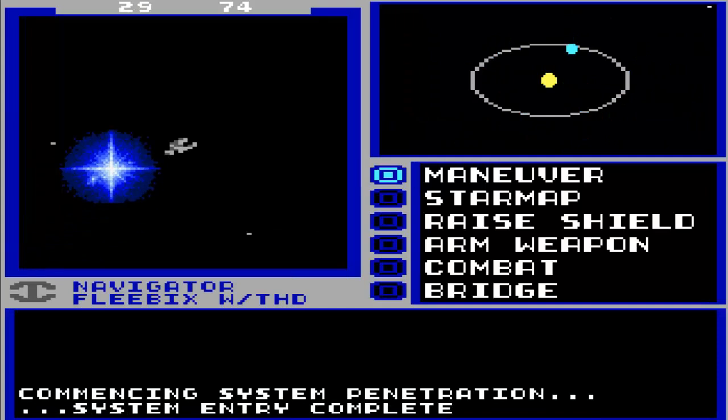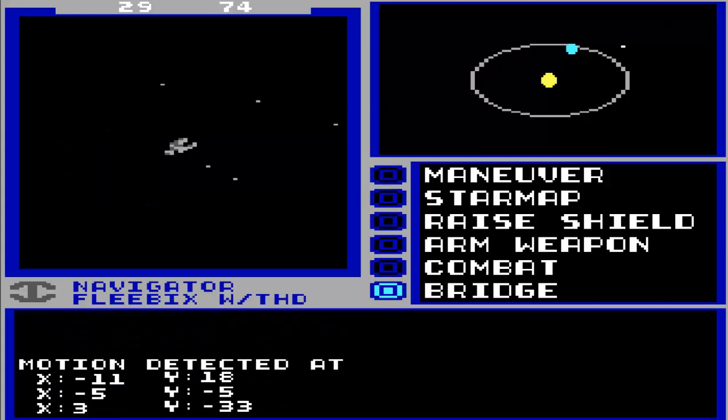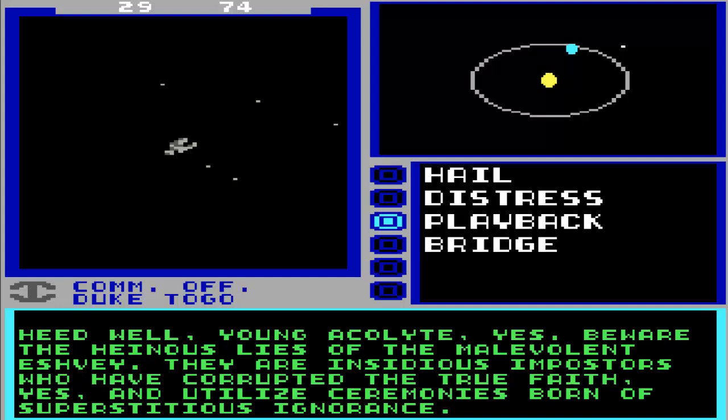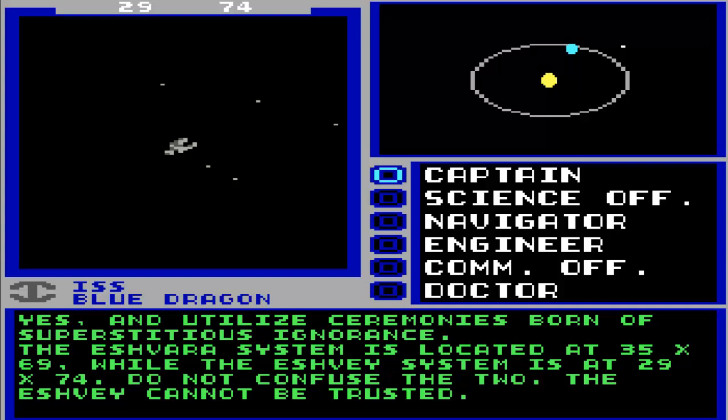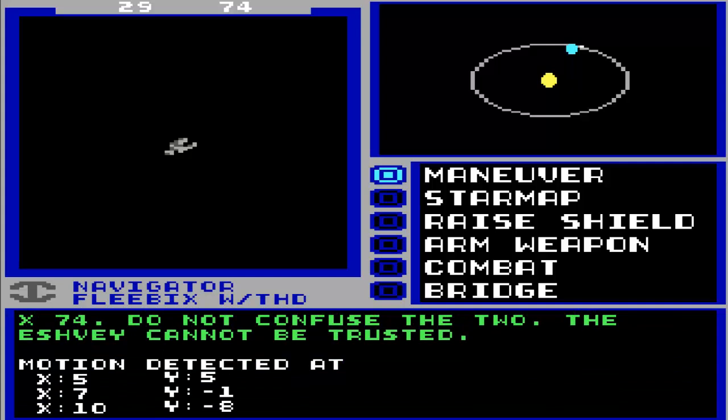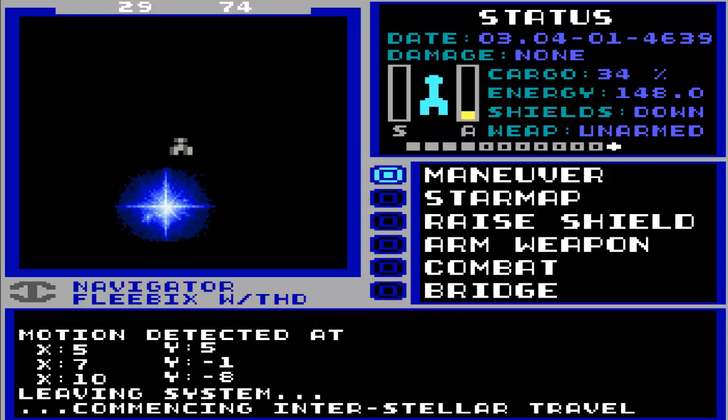They gave me the coordinates for two systems, and I didn't bother to write them down. But in this game, one of the improvements is you can go read through your old messages. So I can go back through and find that information, which means it's less essential for me to take constant notes. As long as I remember who gave me the clues, we can find them. I believe this is actually 29, 74 - one of their home worlds. But I don't really feel like dealing with them just yet.